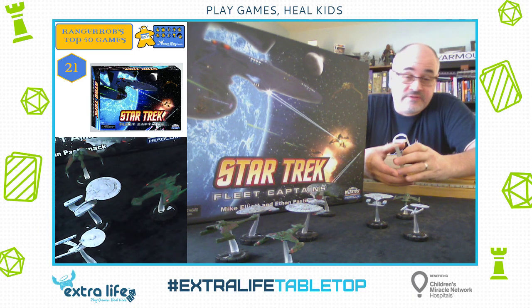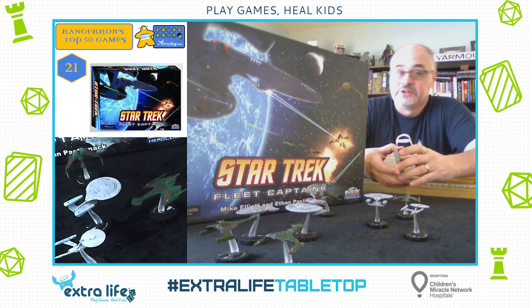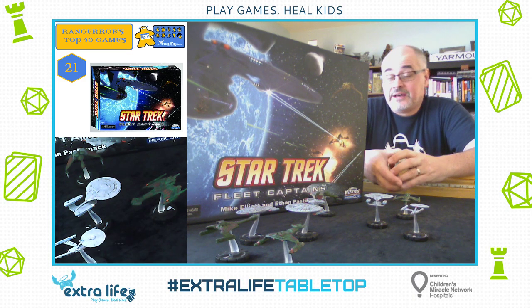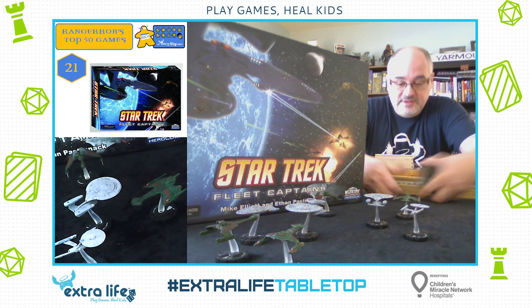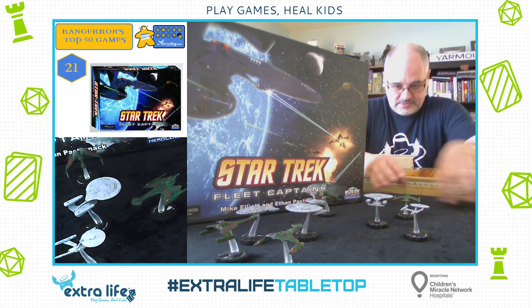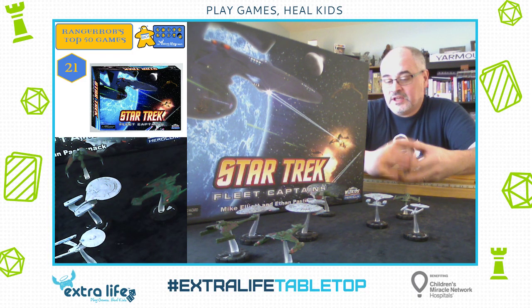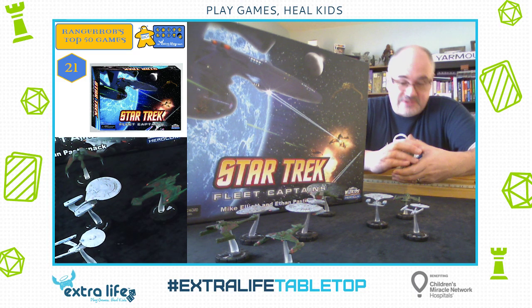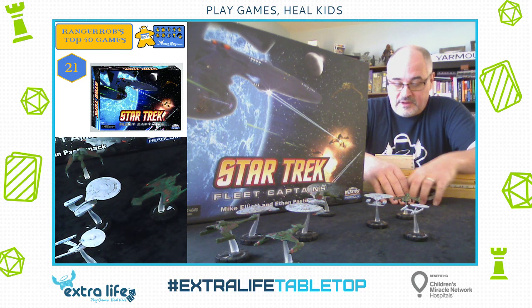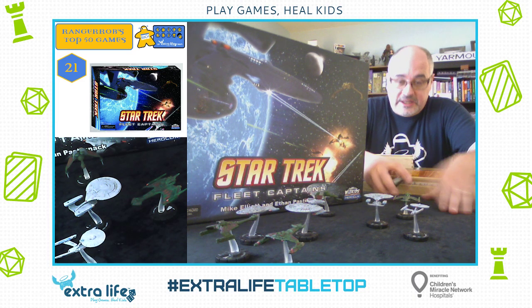You play for victory points — you'll get two victory points if you blow up an opponent's ship, two victory points if you build a star base, and a victory point for completing objective cards. You control two or three ships on your side. Some of those ships will be science ships, so you'll have science cards. Some will be military ships with combat cards, and some will be espionage ships — especially when you get the Romulans in — giving you espionage cards.